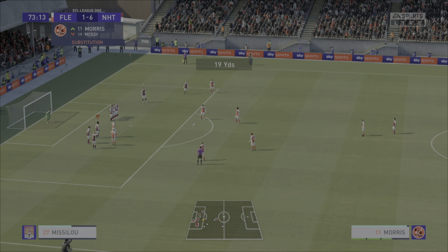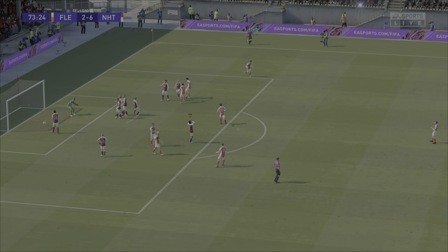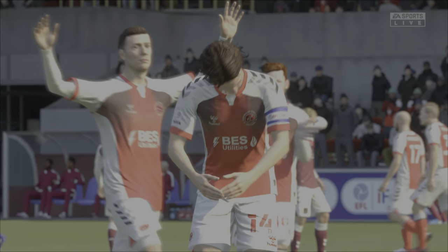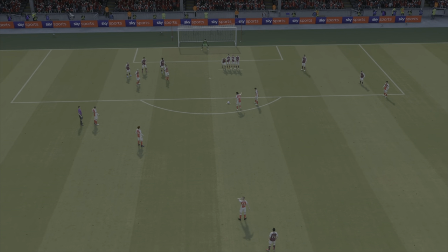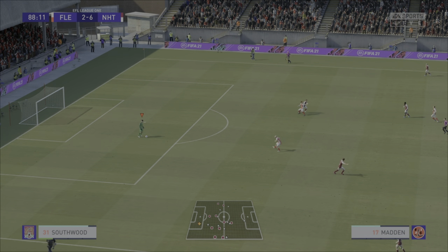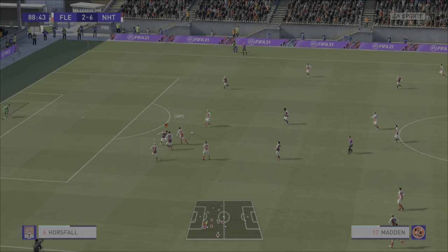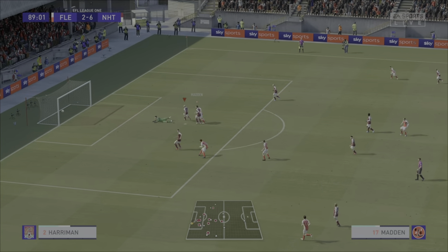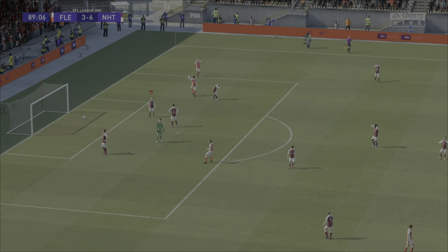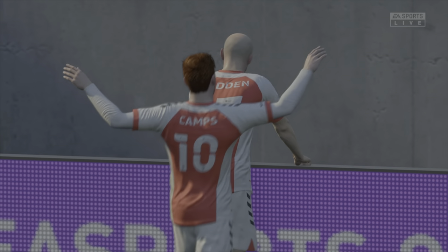Charlie Mulgrew standing over a free kick for Fleetwood, goes for it — and it is brilliant. It's Charlie Mulgrew — it's what you would expect from that man, a veteran, very good ball-playing defender. Great free kick, disappointing to say the least though. Southwood launches one for Masterson, but he's nicked ahead of him by Rossiter. Here's Camps — finds Paddy Madden, and Paddy Madden finds the back of the net. We scored six but still managed to concede three. It's so bad from us.